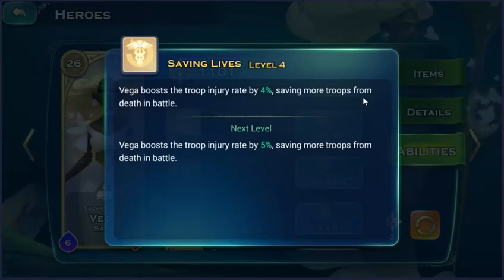Saving line abilities are for late game. As you can see, you can maximize this ability to level 8, which boosts the troop entry rate by 8% at maximum level.